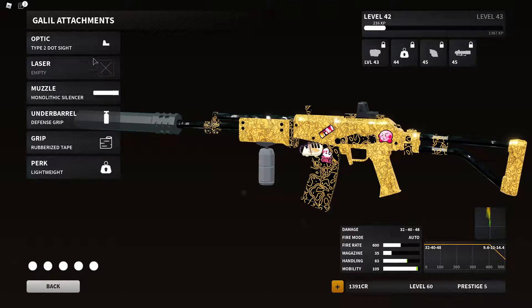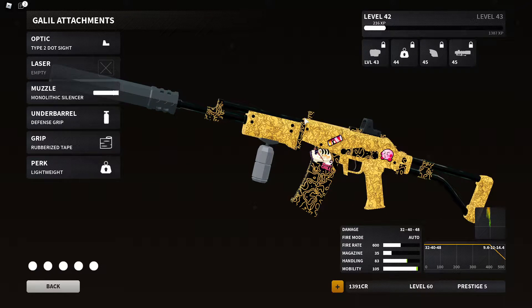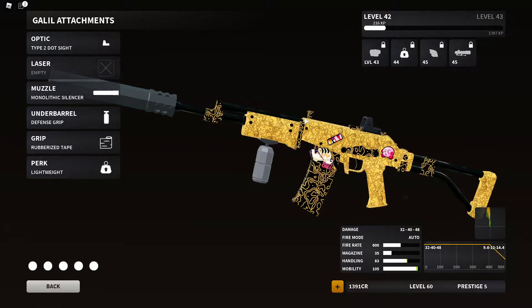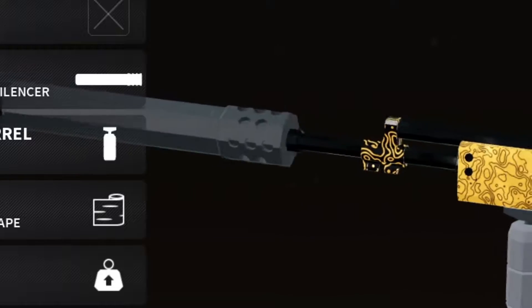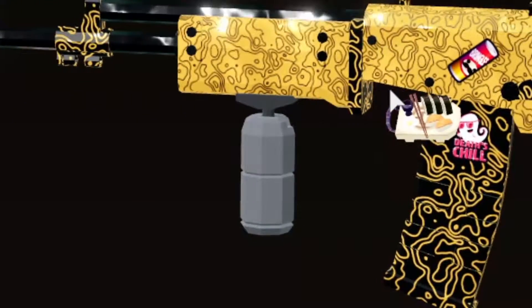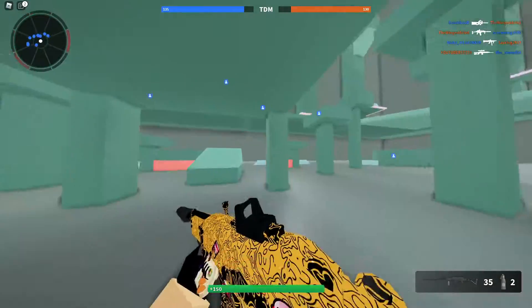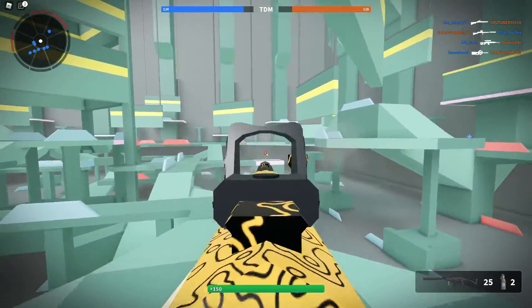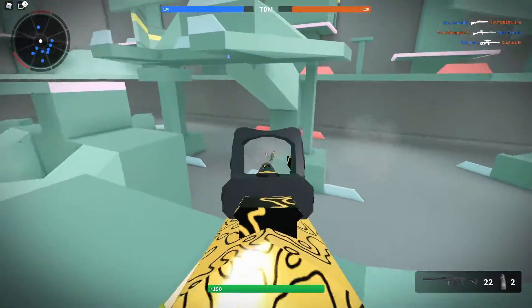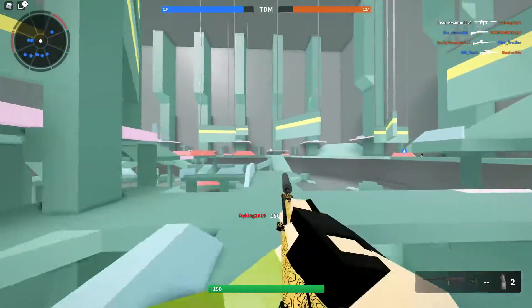So here we go. The optic is going to be a Type 2 dot sight, just for the handling. For this build I wanted to make this thing super fast — I wanted to really zoom around with this thing. So this is what I built it around: monolithic suppressor, defense grip, rubberized tape, and lightweight. I did the rubberized tape just for more recoil control, and the defense grip because it doesn't bring any cons but does bring a slight pro that helps make this gun a beam.